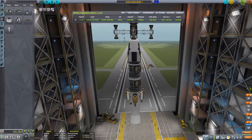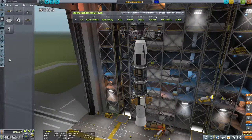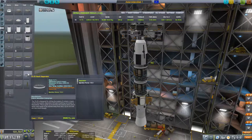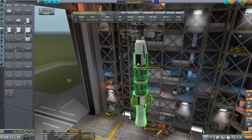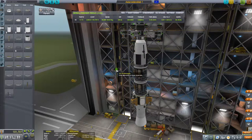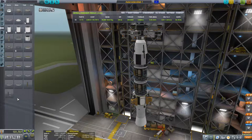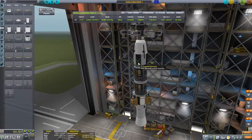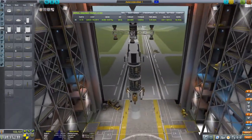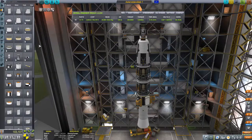Genau. Das sieht dann ungefähr so aus, dass wir zwei absprennbare Ringe nehmen – die hier. Und sie nicht außen ranbauen können. Das heißt, wir müssen die Dinger nehmen. Und dort jetzt...